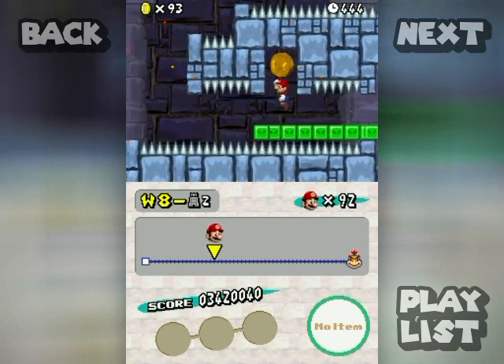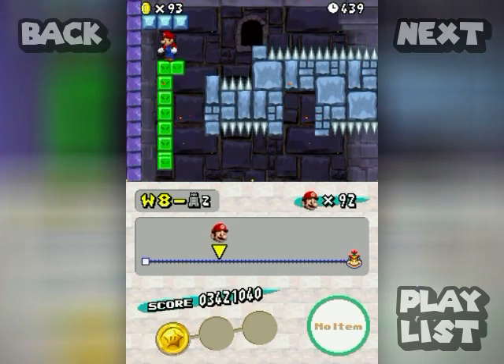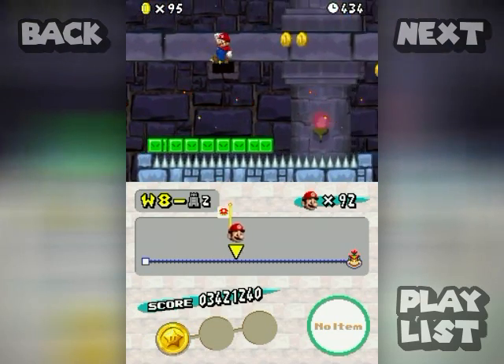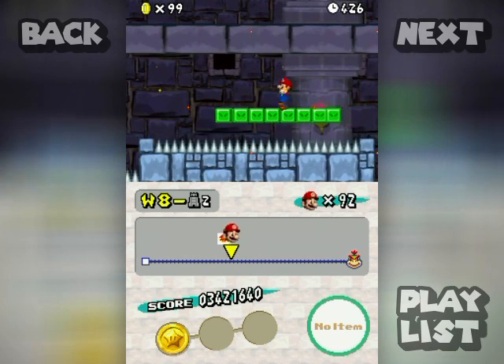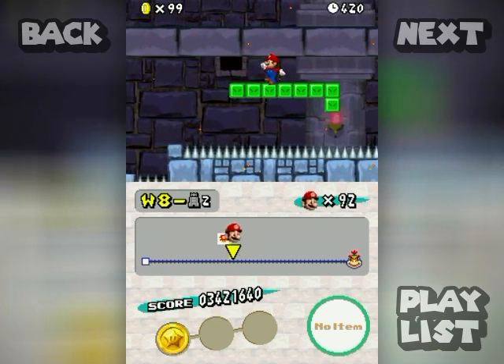You most certainly want that coin. You don't want to play this level more times than you need. Now, there's a red ring coming up here somewhere, and also beware of spike balls. You'll hear them coming, believe me — they scare the poop right out of you. You should probably be wearing diapers, just in case.